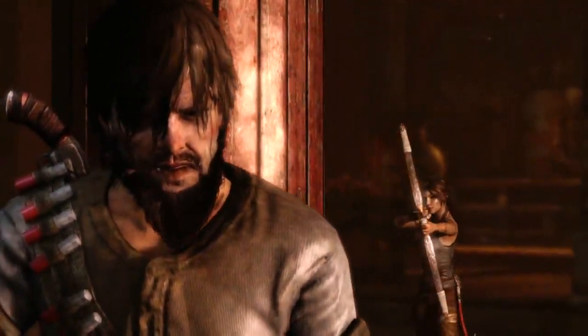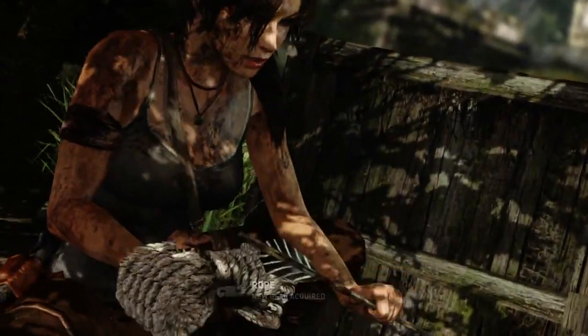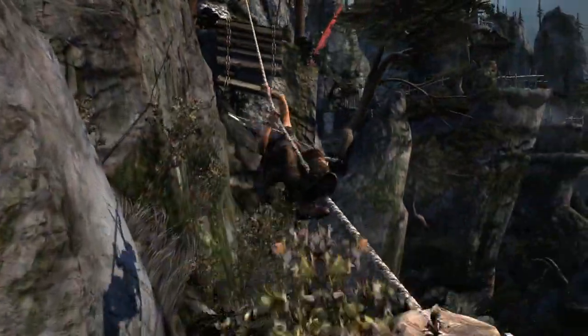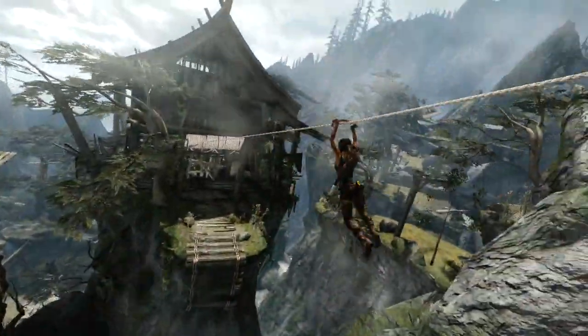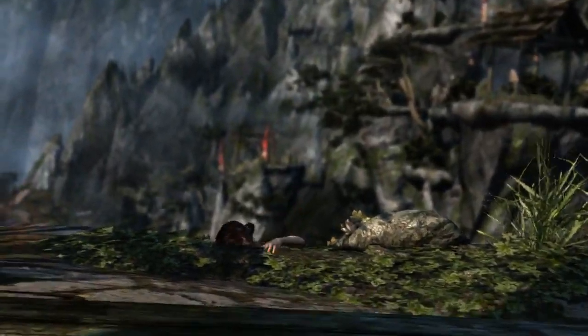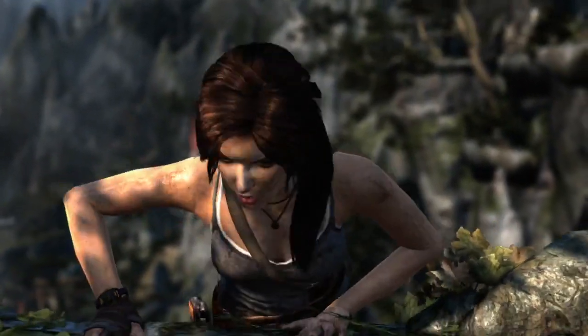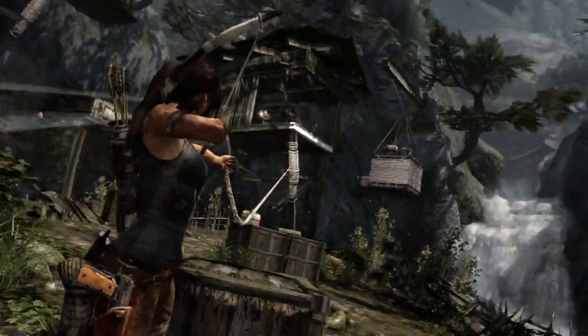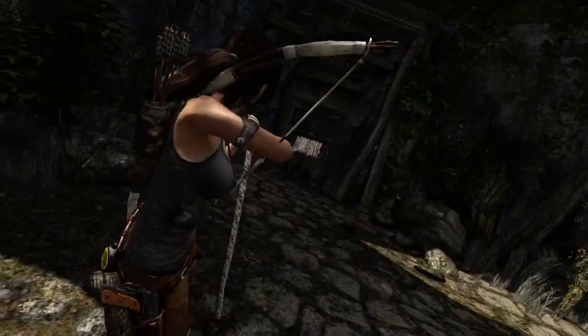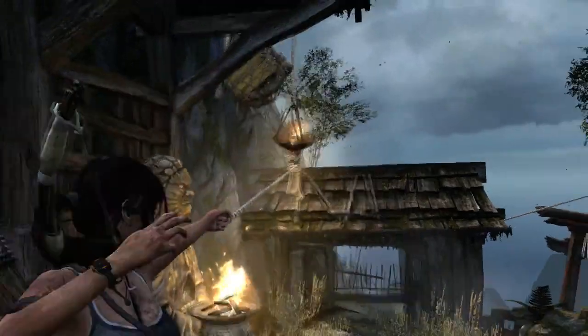Lara's bow remains as versatile as ever, and with the addition of rope it can now be used to create rope arrows to attach to certain points. Once this technique is mastered, Lara can create her own zip lines, using them to cross perilous areas such as chasms and rivers to reach new locations previously inaccessible. Lara can also attach a rope arrow to destructible elements in the world to help clear barricades, open locked doors, and move objects that are out of reach.